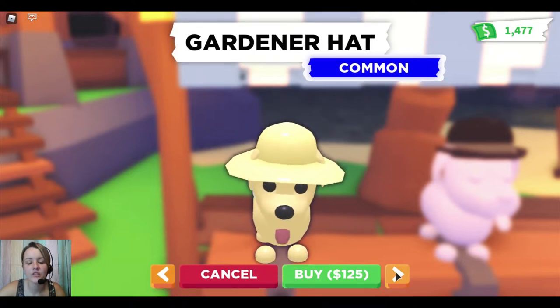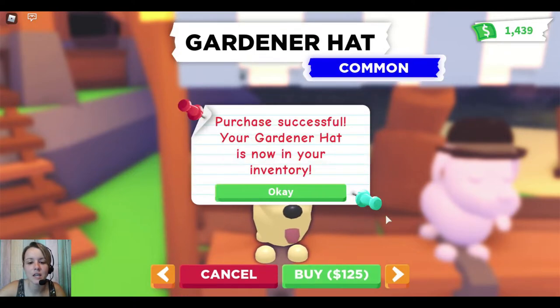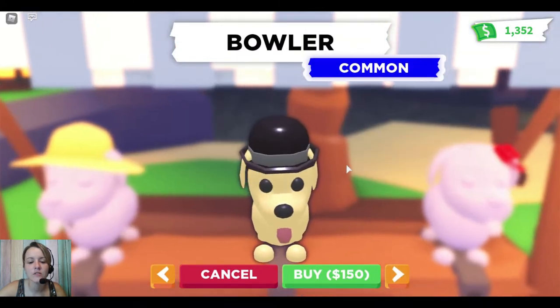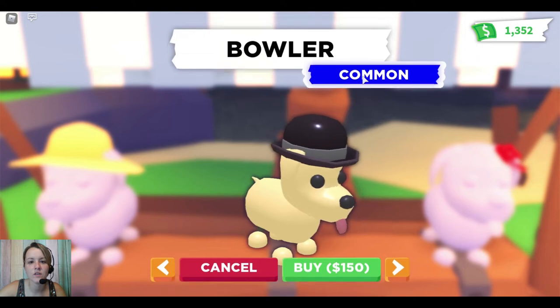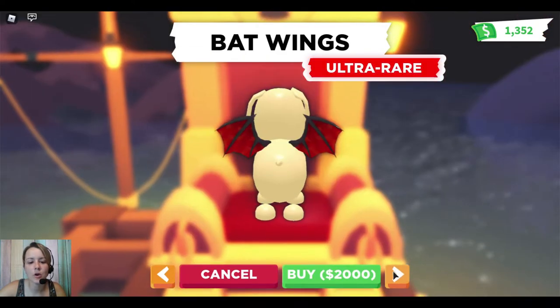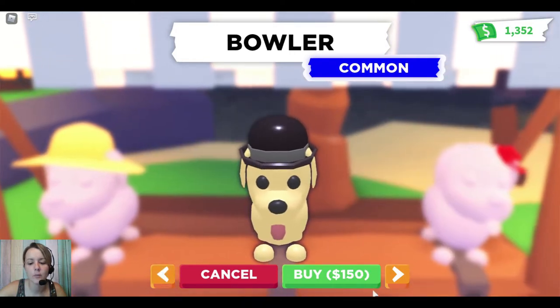This is a gardener hat — I do see the little string down there, this is very detailed. Great job, Adopt Me. It's 125 in-game money. We are going to buy one of those. Big Alpha said he has bought some to be able to give away in a random public server, so we'll be giving those away in this video too. There's the bowler hat, the red ribbon — both of those are common.